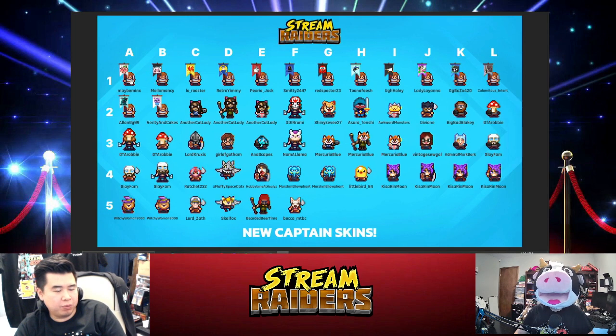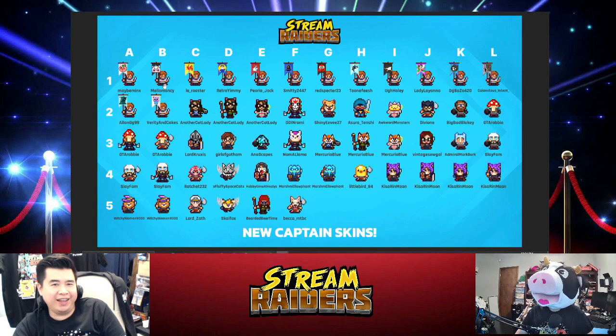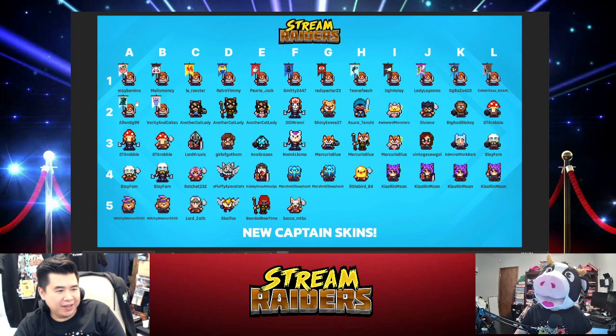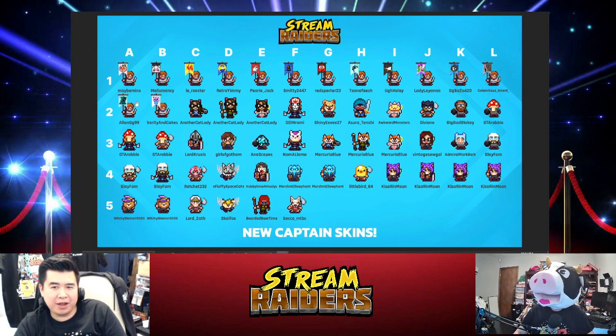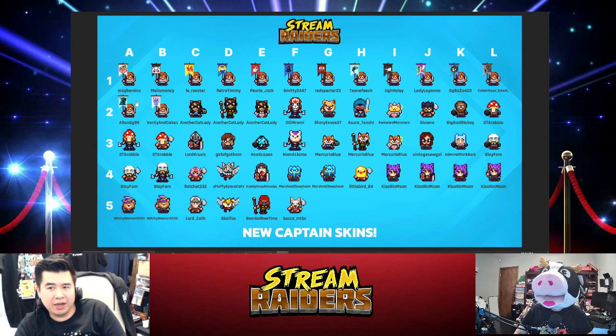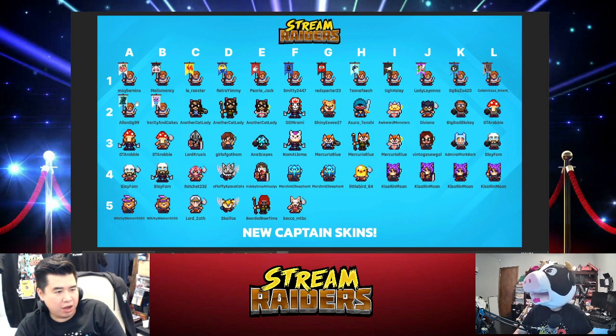In chat, let me know out of all the flag skins from Alpha 1 / A1 to Delta B2 / Bravo Two — what is your favorite skin there? I'll repost in chat and then we're going to do a poll. For me, E1 catches my eye, G1 catches my eye, and the cupcake is really good. Lady Liana's got a good one too. Type in chat — let us know which one you think is the top flag of the week.